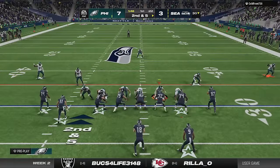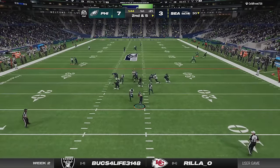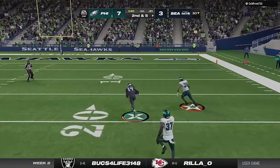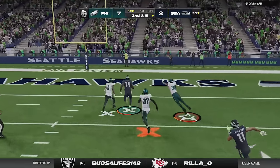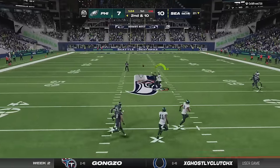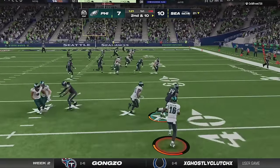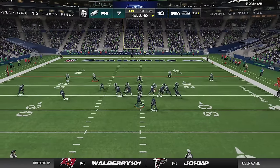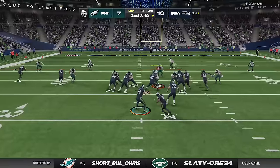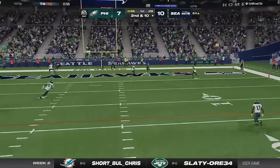I go back to my 3-3 Odd play on the next drive and that was a mistake, as this play isn't a matching Cover 3 play like the one in the Big Nickel Over G, meaning the coverage is much worse and he gets an easy touchdown to DK Metcalf who mosses my defender. To make things worse I still don't gain a yard on offense as I throw an interception two plays later. He tries to run an RPO on the next play and I see it a mile away, before he tries a crossing route and the CPU decides interceptions are overrated.